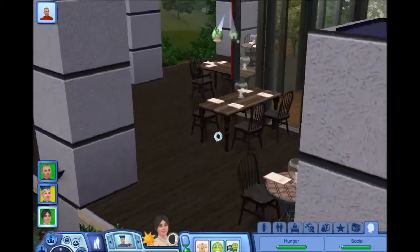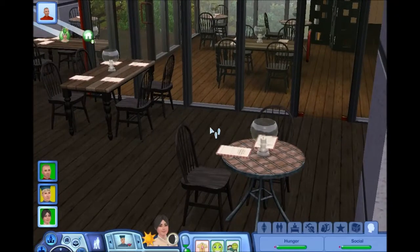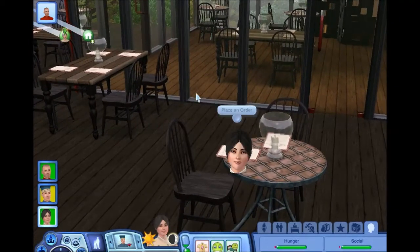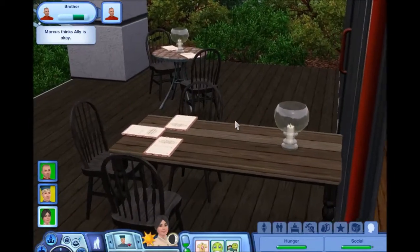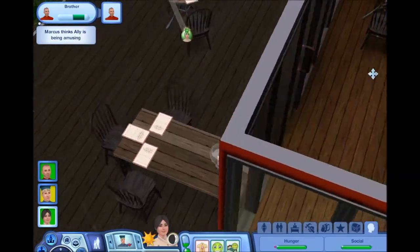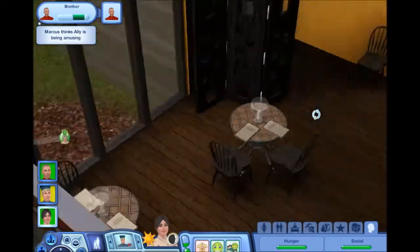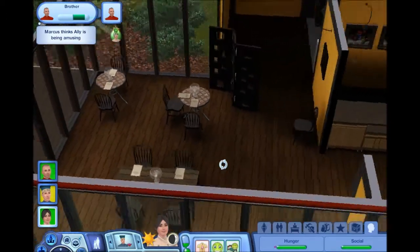It's raining, so that kind of ruins this whole outdoor eatery. We have tables out here, and as you can see, here are menus placed on all the tables. A Sim will come in, sit down, and place an order. They'll read the menu, a chef will come out and take their order. That's pretty cool.